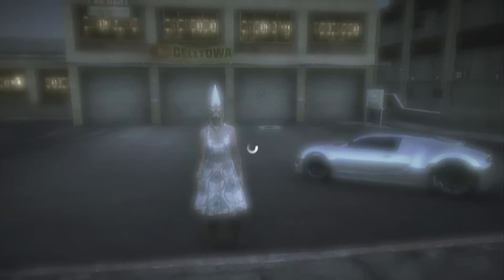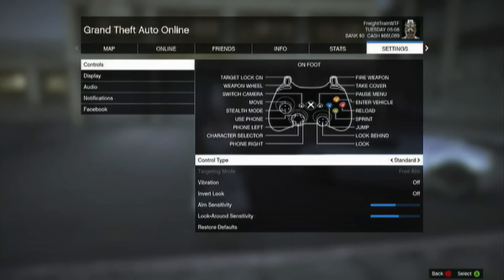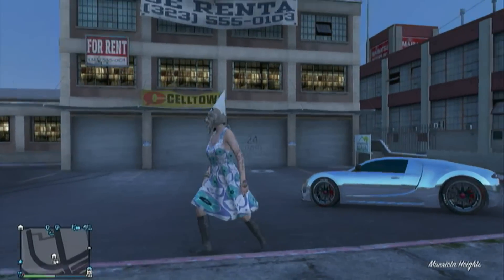It's a very easy glitch to do. You're going to want to make sure you're in an invite-only free aim session, so go to story mode, change your settings to free aim, and start a new invite-only session.